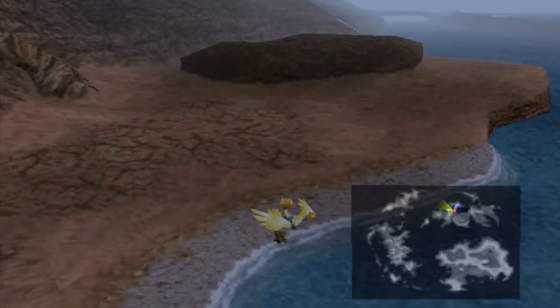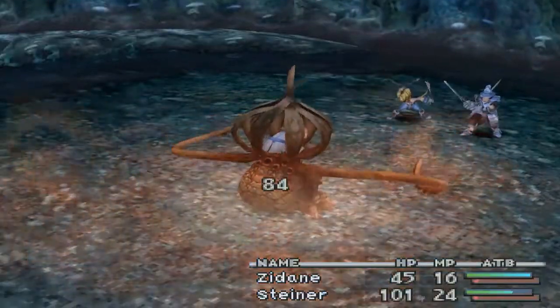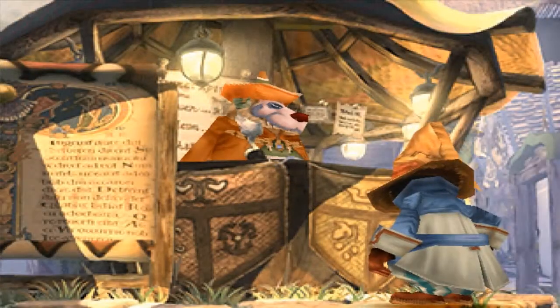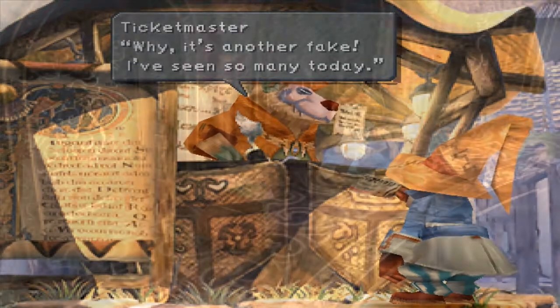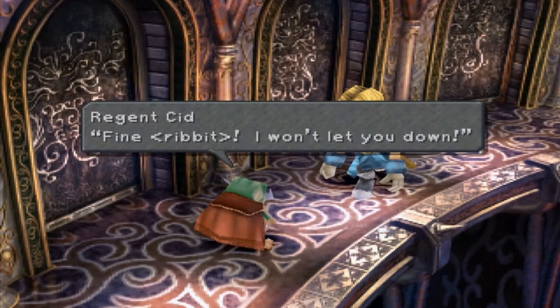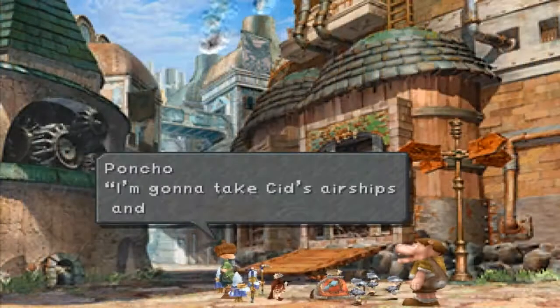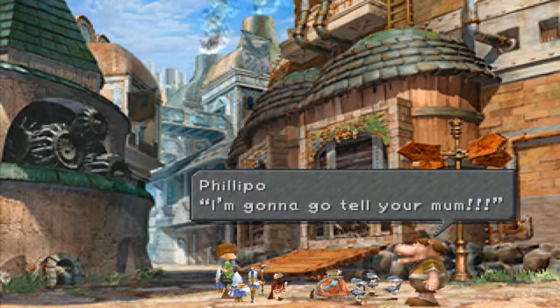Out of all the side quests that Final Fantasy 9 has to offer, collecting the rare coffees and the mini figurines are perhaps not the most popular ones that most players do. Chocographs, ultimate weapons and superbosses are definitely well known, but Final Fantasy 9 has more to offer. A fun little side quest that you can start as soon as you reach the village of Dali is the rare coffee and mini figurines quest.